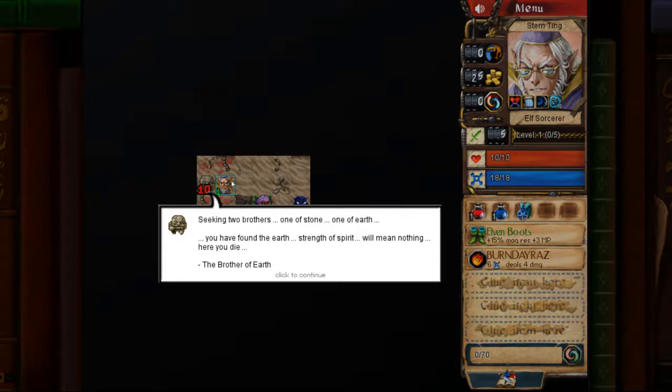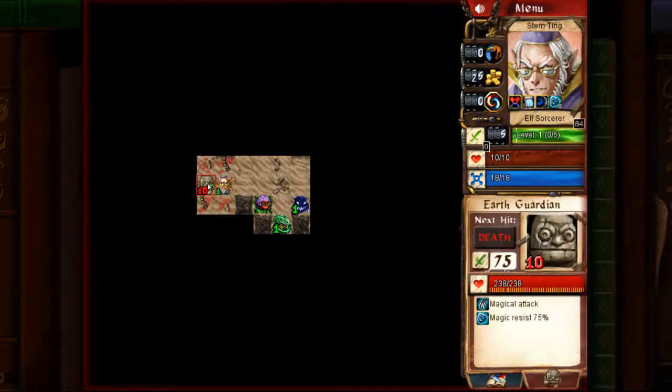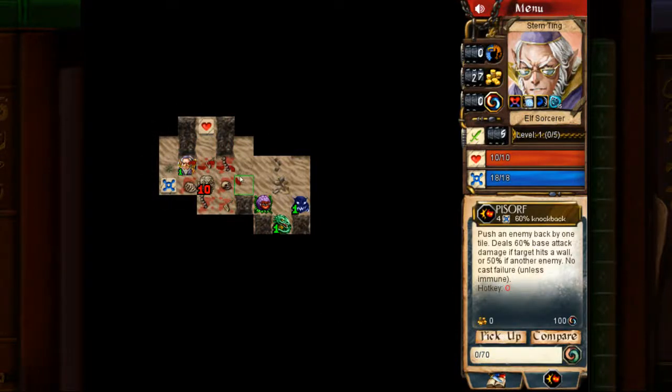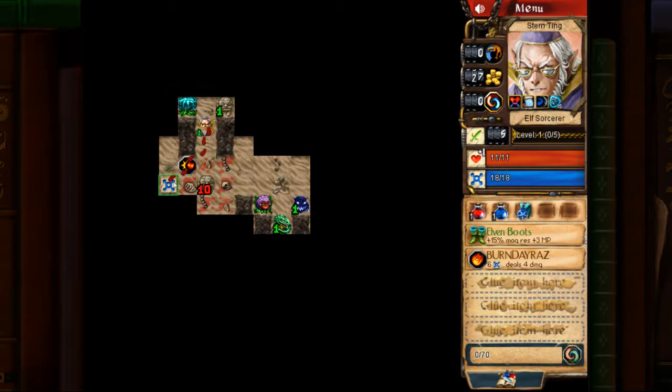Here's our first boss — seeking two brothers, one of stone, one of earth. This guy has 75% magic resistance, so he's going to be our tricky boss because we are kind of magic-focused. The other guy who's going to have 75% physical resistance won't be as big of a problem, most likely. Pissorf is great for dealing with magic resist enemies using magic, so keep that in mind — we'll probably be using Pissorf at some point.